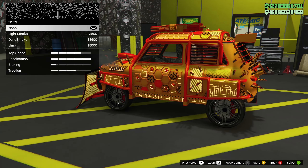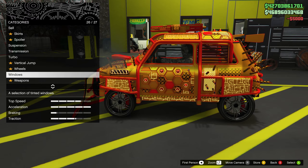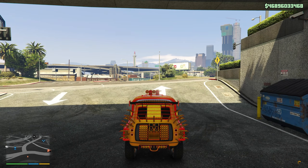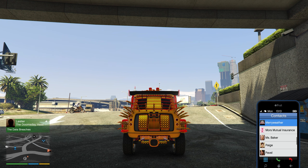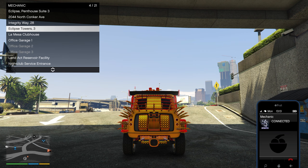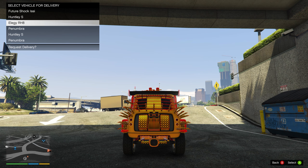Once you are able to modify the vehicle, just change one thing on it — it does not matter which thing you change. I personally went with the windows because it was one of the cheaper options. Once you've changed one thing, simply exit the arena. Now that we've exited, call your mechanic and request any vehicle that is inside the arena. I called for my Elegy. Just like the bike, the car is not going to spawn.